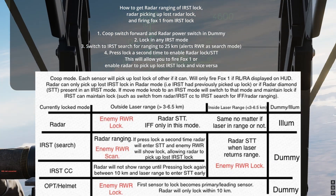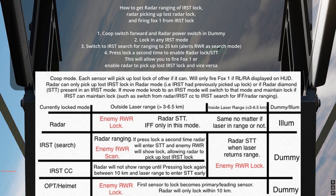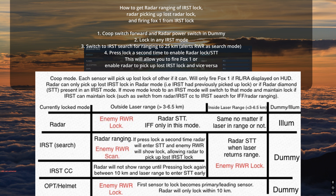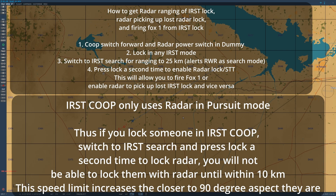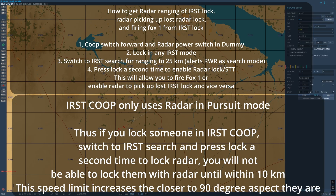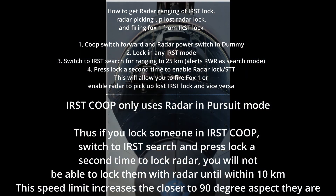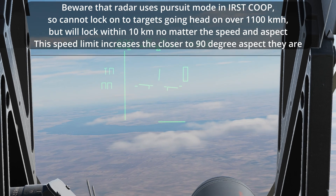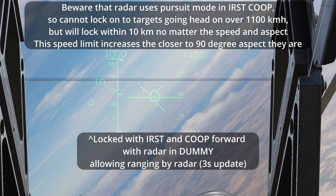There is an important limitation to mention. In IRST co-op, the radar is only using the pursuit mode, which means it cannot lock a target going over 1,100 kilometers per hour head-on. So if you have a supersonic target coming at you head-on and you lock them with IRST co-op mode, the radar won't lock at maximum distance. However, it will lock once they are within 10 kilometers, even going well over supersonic — likely using some sort of close combat waveform.